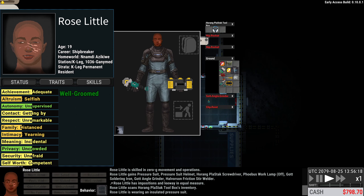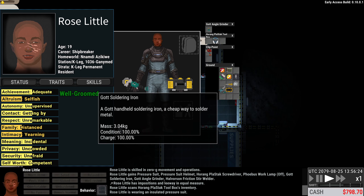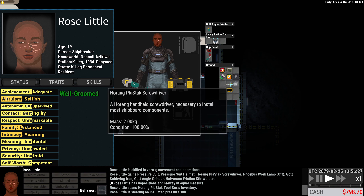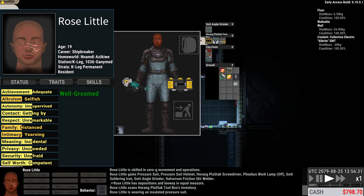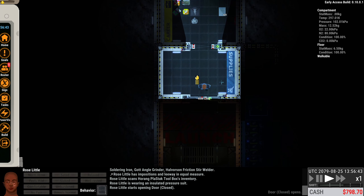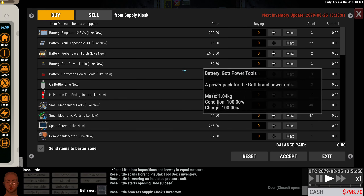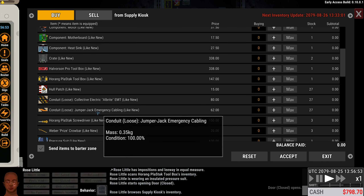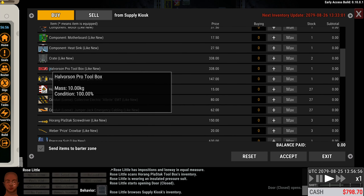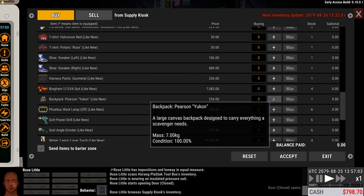When you put on your pressure suit you don't have hip pockets — you have clip points so you can put tools on there, and that's all the space you got. We have a couple of bucks so we might bounce over to Kaleig and buy a backpack. Let's see what's in the supply kiosk — I didn't look last time. Yeah, I made it a little harder than I needed to. Can we get a backpack? We should pull our stuff in and sell it — we can.